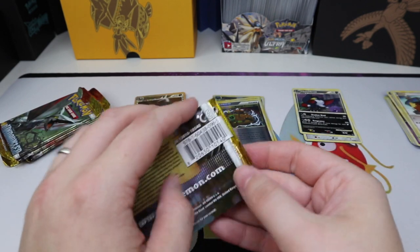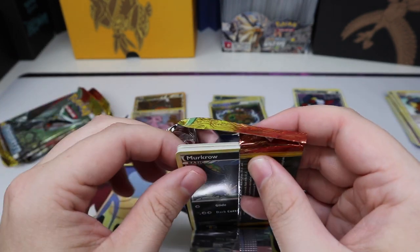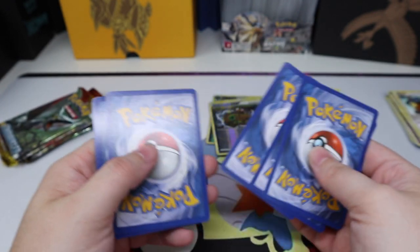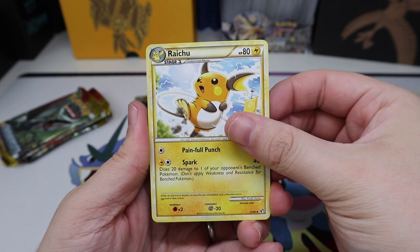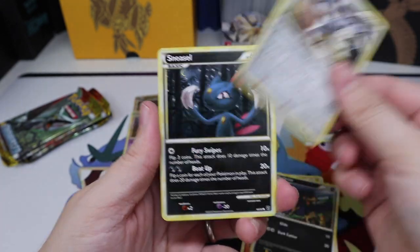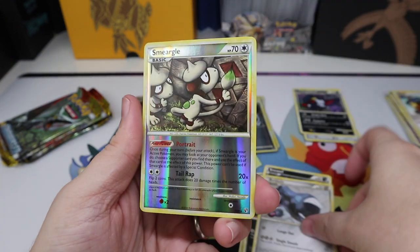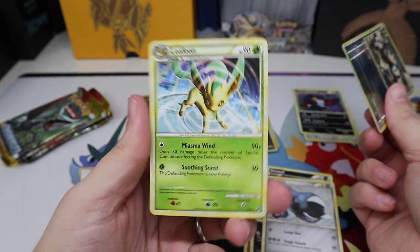This Secret Soup is a little bit different — the oldest packs are actually Heart Gold Soul Silver Triumphant, I mean the newest packs, the most current ones in there, and there's only four packs total from the Heart Gold era. I actually cut down on the amount — I didn't put any Diamond and Pearl or Platinum sets in there, and only four from Heart Gold Soul Silver. Smeargle reverse and a Leafeon regular rare.